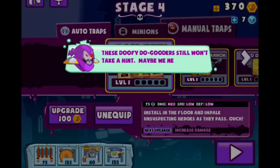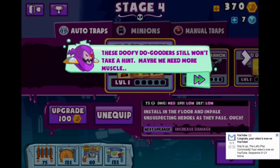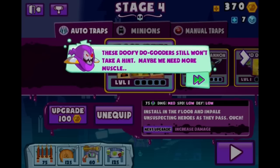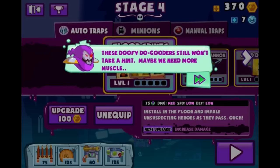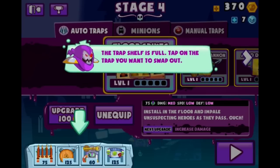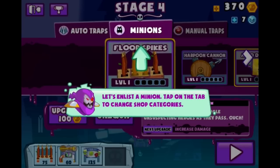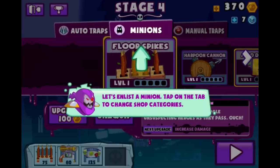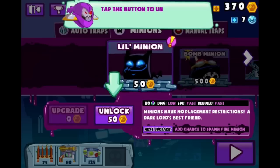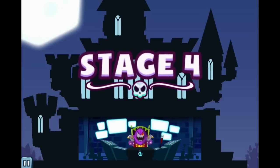Guys, I said to myself I'd play three levels. However, I can't bring myself to do it — we gotta play one more. Hey guys, you see that notification in the bottom right? You know what that means? That means we have a new Clash of Clans video posted to YouTube as we speak. Anyways, one more level. 'These doofy do-gooders still won't take a hint. Maybe we need more muscle. The trap shelf — tap on the trap you want to swap out.' Let's enlist a minion. Stage 4, here we go.